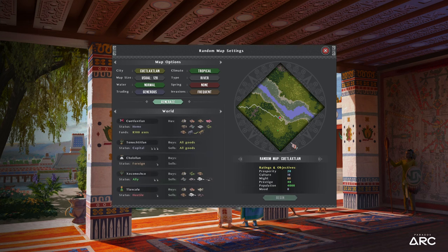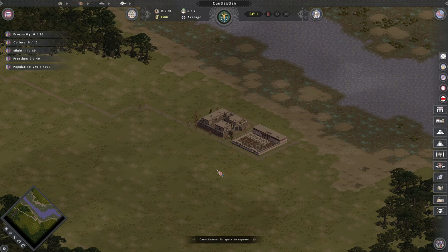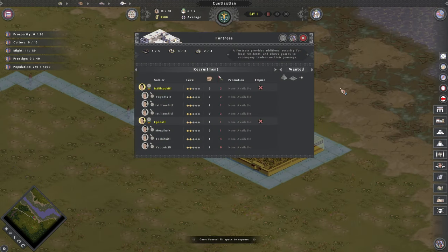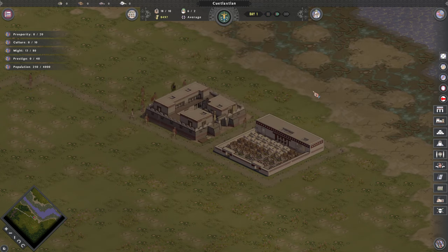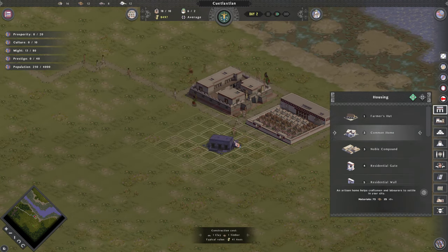We'll sit ourselves in the spring with some frequent invasions — I'd like to see those. Let's go ahead and hit the Generate button. That seems nice, let's build there. So let's figure out what we're going to do. We've got a fortress, which is where we're going to house our folks with the spears, and we have a trading post where we house the folks with the clay pots or whatever.